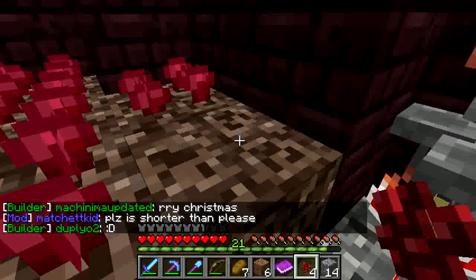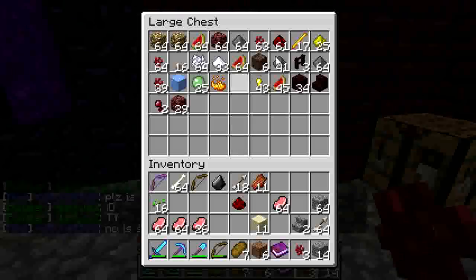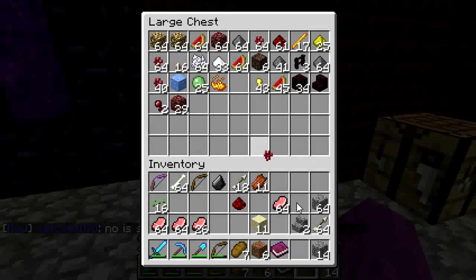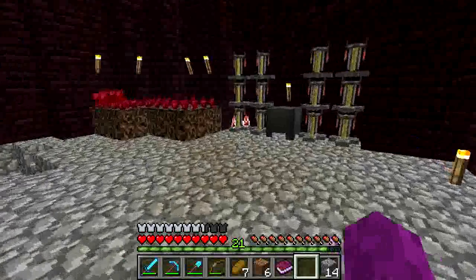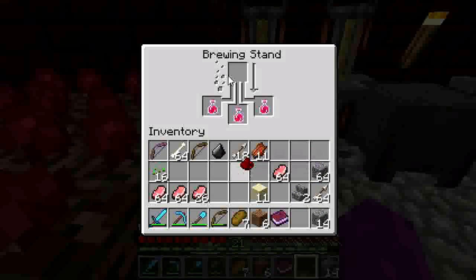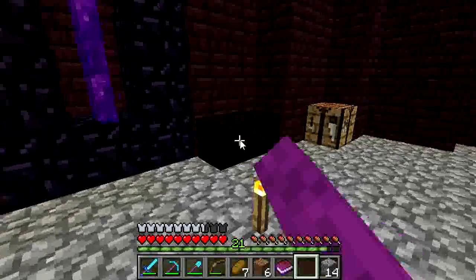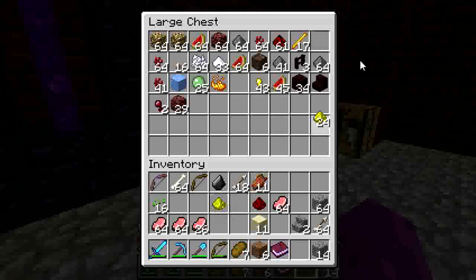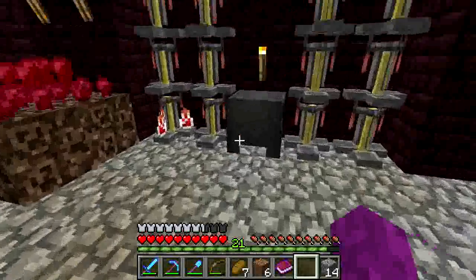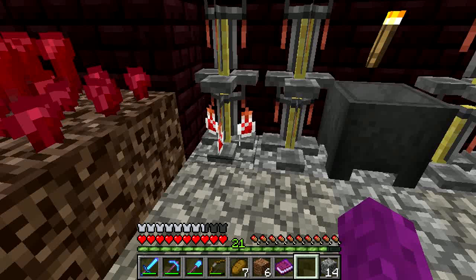We already have a good amount of netherwood. If you can see in the chest — if you look closely — we have about two stacks, two stacks plus 41 extra. We have instant health. Now what we're going to do, we're going to make it into a... What does the glycerin do? I forgot — half the time and to boost the strength, double the strength. Then we're going to make it into a splash potion.